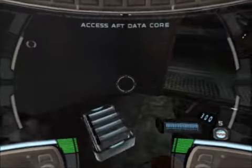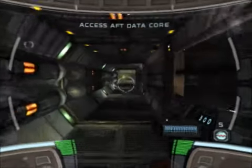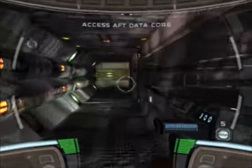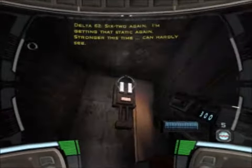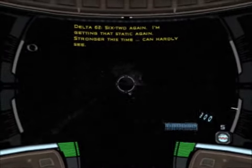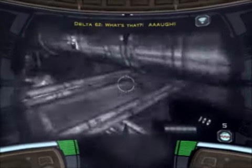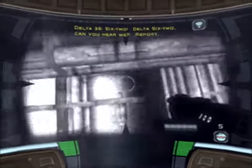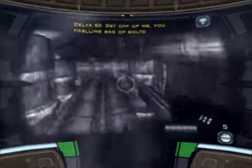Dead clone here. Ammo — I don't think we need that ammo; I don't think we come back in time to even use it. But maybe I'm wrong. 6-2 again: I'm getting that static again, stronger this time. I can hardly see. Help! 6-2! Delta 6-2, can you hear me? Report! Get off me, you frown bag of folks! 6-2!